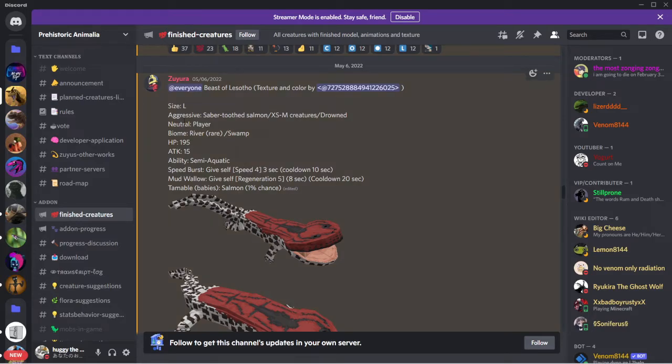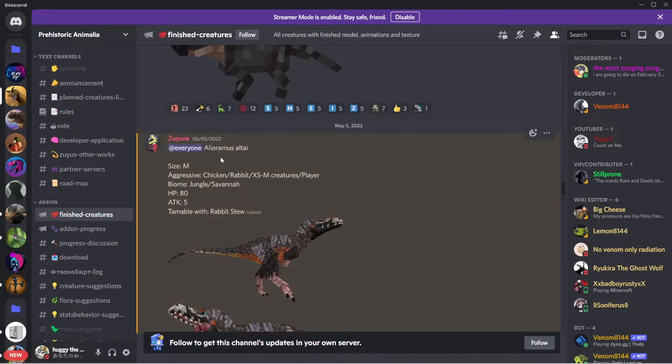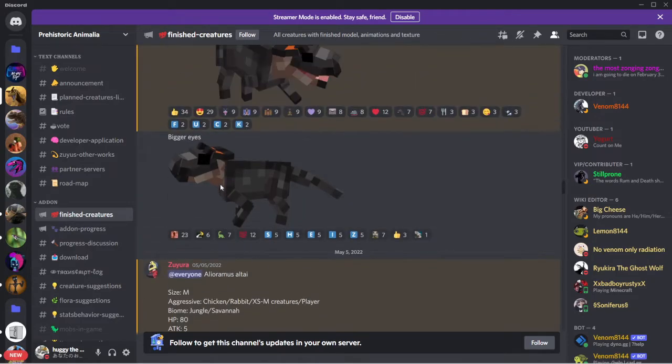Size large - that's a big thing. Beast of Leash Theodio: size large, aggressive to saber-toothed salmon, extra small creatures, medium creatures, and drowns. Neutral to player. Biomes river and swamp. HP 195, attack 15. Ability semi-aquatic speed burst: gives itself speed 4 for 3 seconds, cooldown 10 seconds. Mud wallow: gives itself regeneration 5 for 8 seconds, cooldown 20 seconds. Tameable with babies, salmon, one percent chance. I love Sarcos.